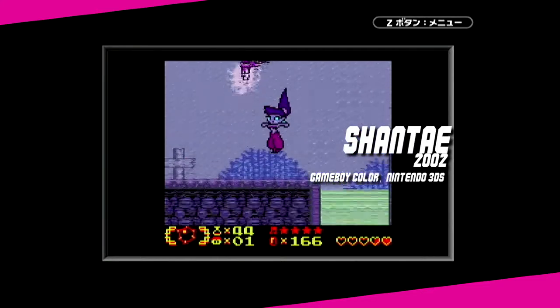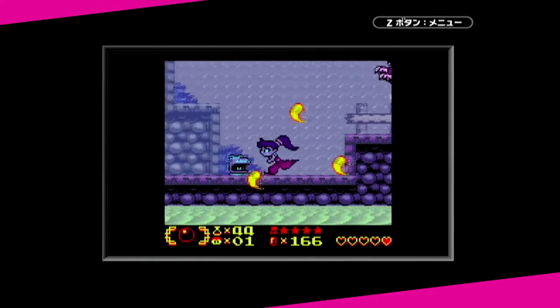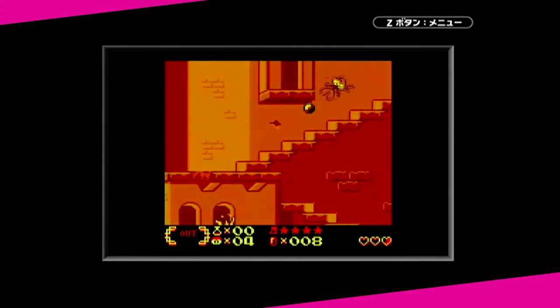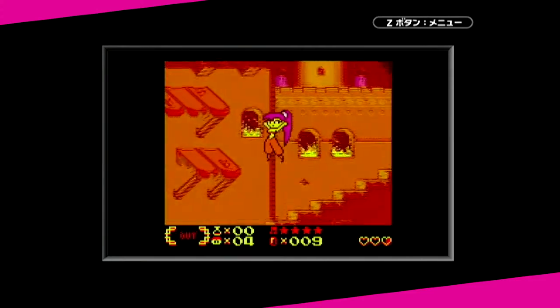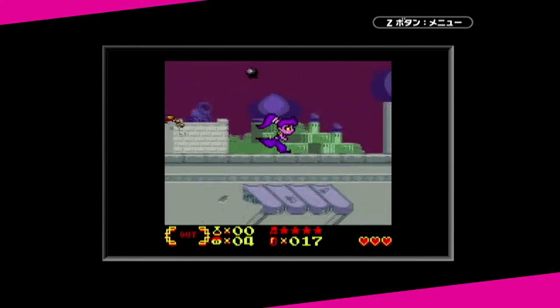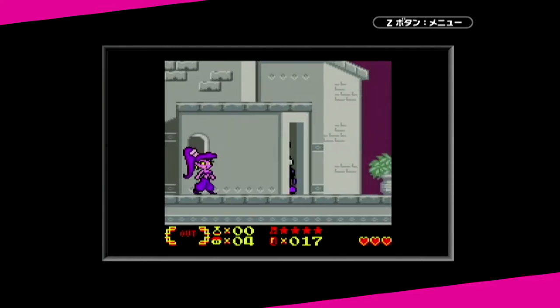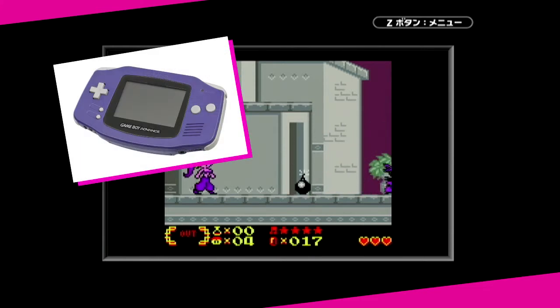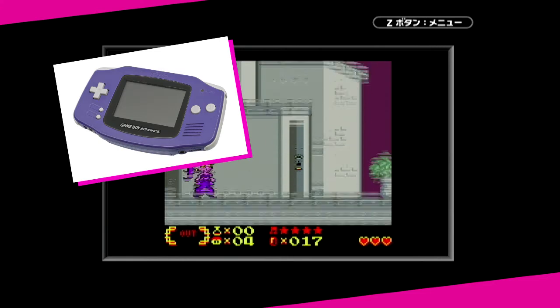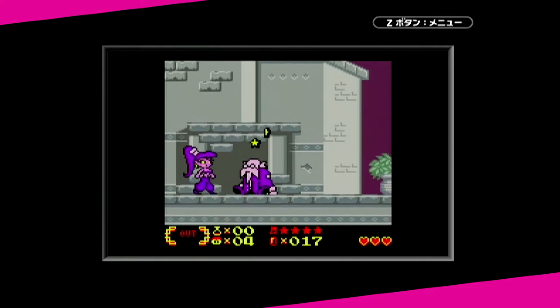The original Shantae was released in 2002 for the Game Boy Color, many months after it was actually completed. It's often praised for being a technical showcase for the portable device and was given critical acclaim by reviewers upon release, remaining well-regarded retrospectively. Sadly, it was a product of unfortunate timing, as it was released a year after the Game Boy Advance pretty much replaced the Game Boy Color on the market. Shantae was largely unnoticed by gamers, and few copies were produced.